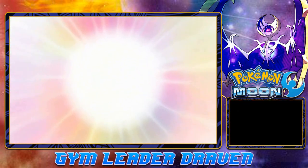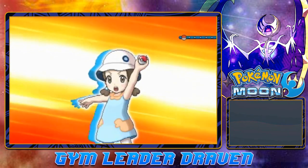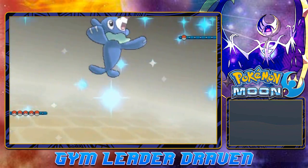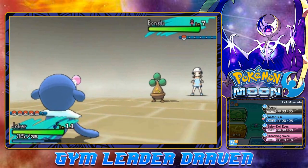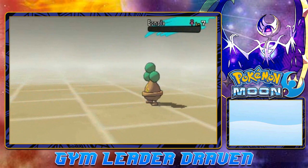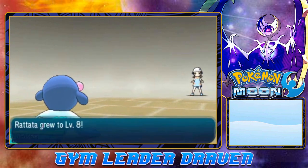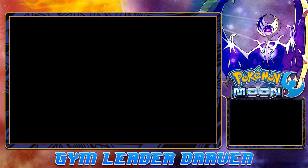Here we go - another Pokemon battle. This one's going to be Preschooler Mia. Most of these Pokemon trainers only have one Pokemon. Right now we do have a good type advantage against this Bonsly. Let's continue with this onslaught with Water Gun. And Bonsly has been defeated - so easily! And Slowpoke grows to level 7 without doing anything, and Rattata too. Look at that - we're kicking some butt.